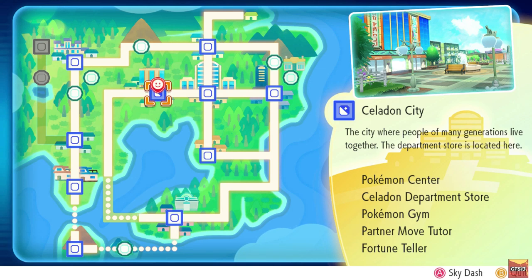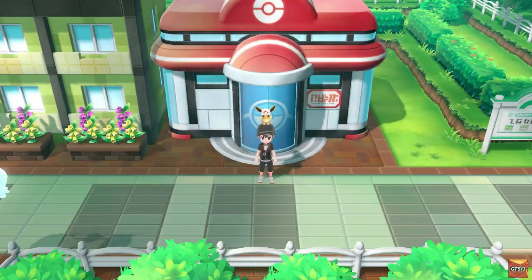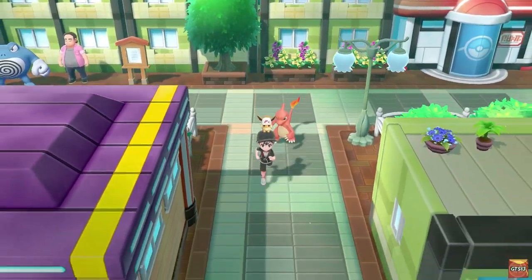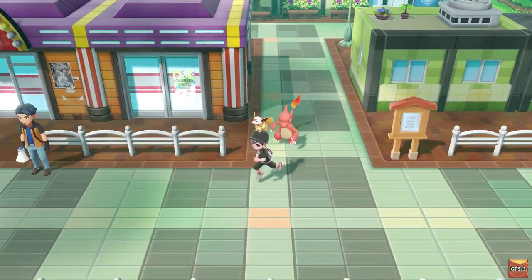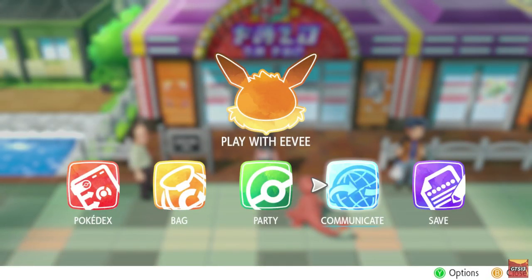In order to farm gold bottle caps, you first need to go to Celadon City. Keep in mind that you can only do this once per day. Once you're here, go to the game corner. Before you walk in, make sure you save your game first — it's really important.